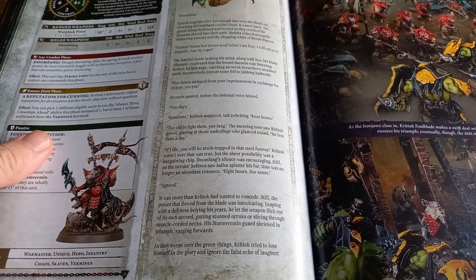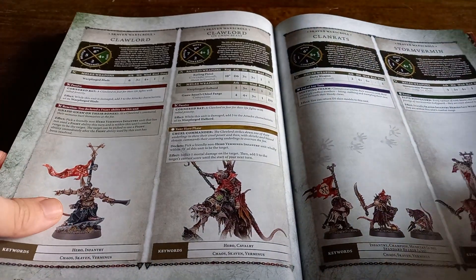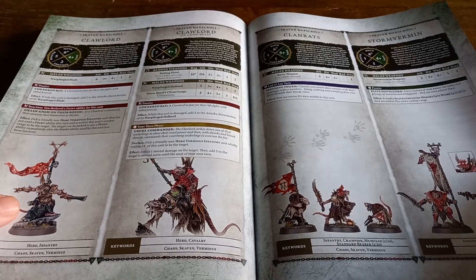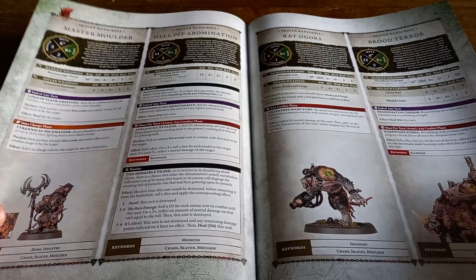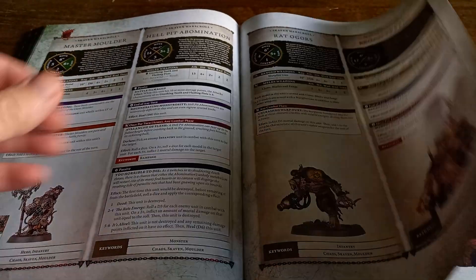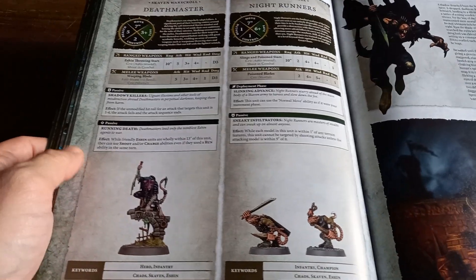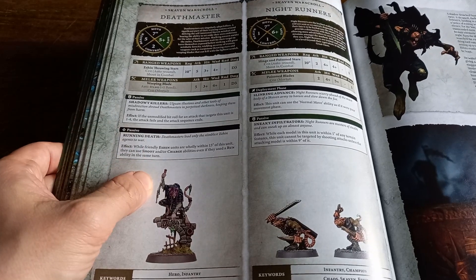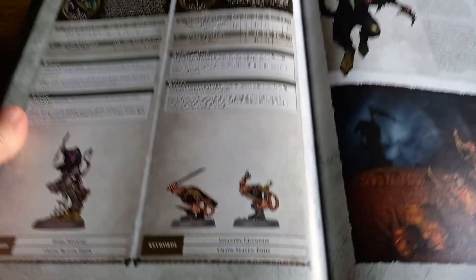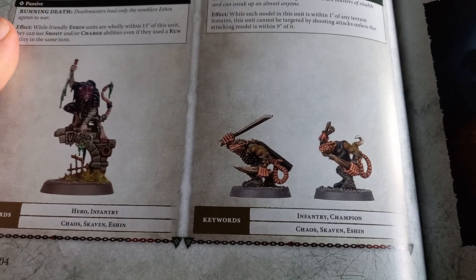There are also rules for Kritoth, whom we talked about in the previous video, including a fun little story where he's bargaining with the Vermin Lord in the blade. Then all your Verminous stuff — Claw Lords, Clan Rats, Storm Vermin — and your Molder stuff: the Master Molder, the Hell Pit Abomination, the Rat Ogres, and the Brood Terror. Then a little bit on Clan Eshin, though again it's a disappointment. It's nice to see the Death Master miniature still there, but it's hard to fathom why they even bothered putting pictures in.